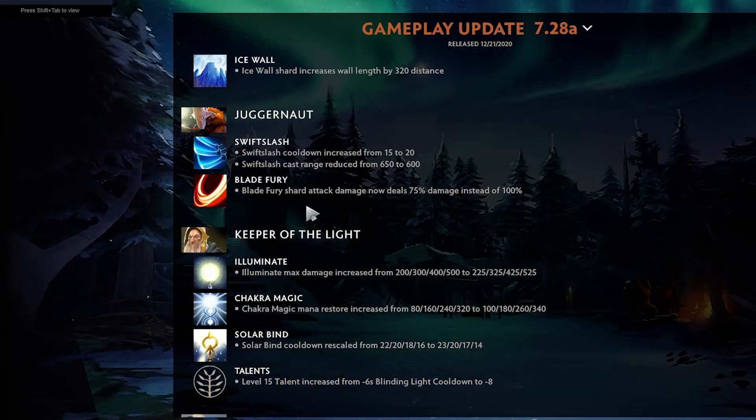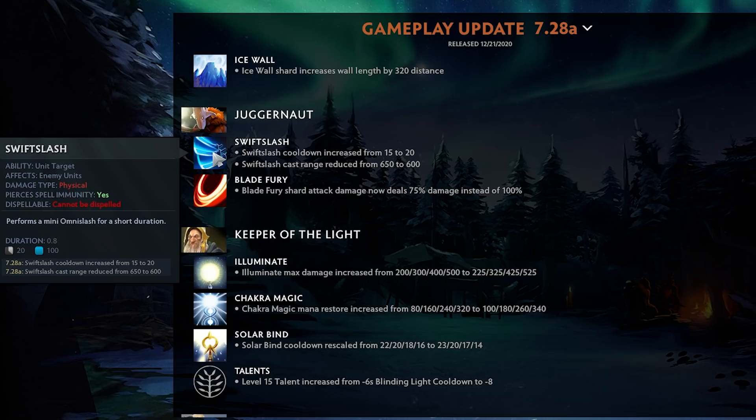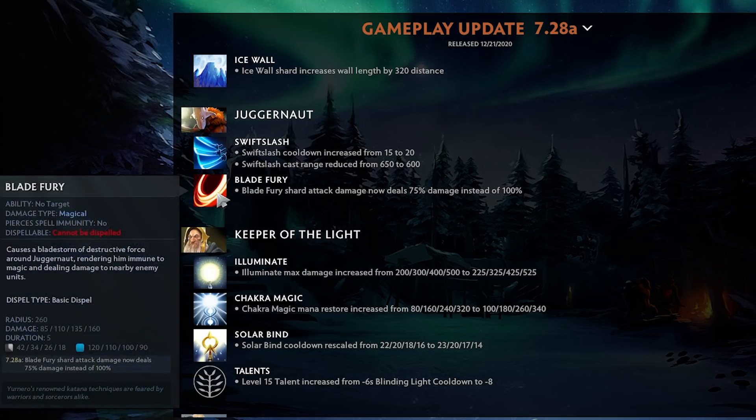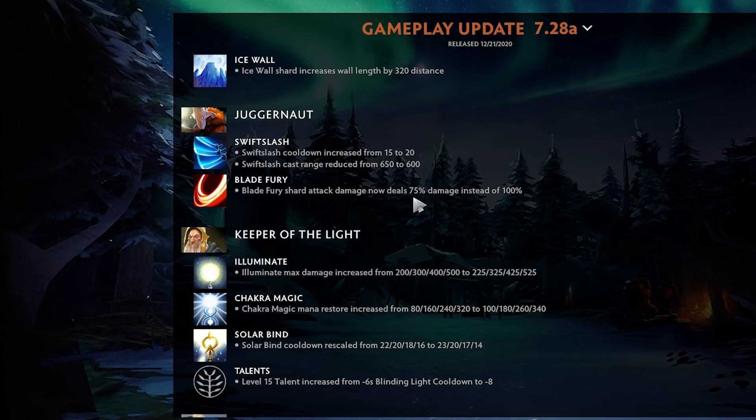Juggernaut Swift Slash — his Aghanim's Scepter cooldown reduced from 15 to 20, and the cast range nerfed too. They really didn't want Jugg to be good. These are some big nerfs — Aghs is much worse, and the shard is also 25% worse. That's just bad.